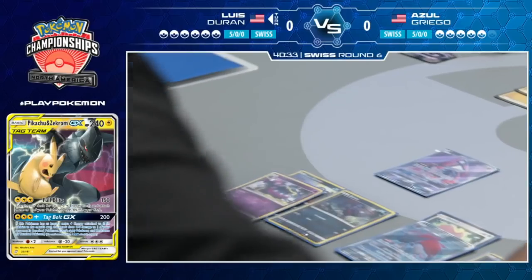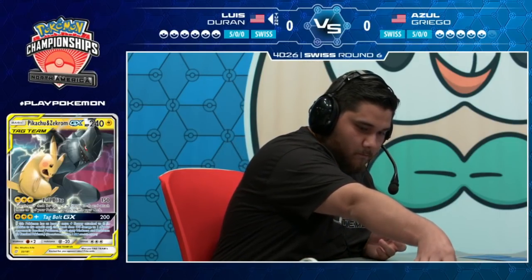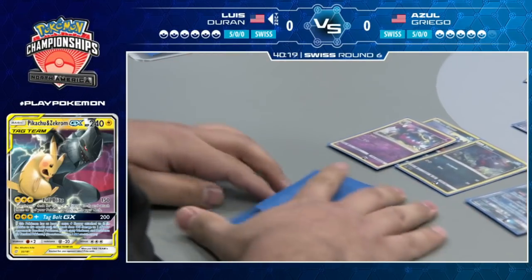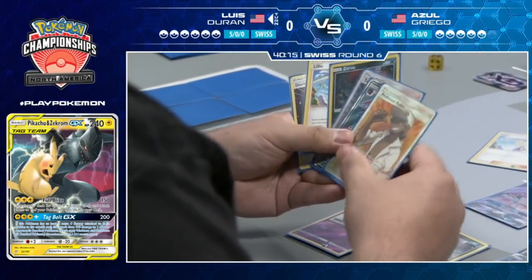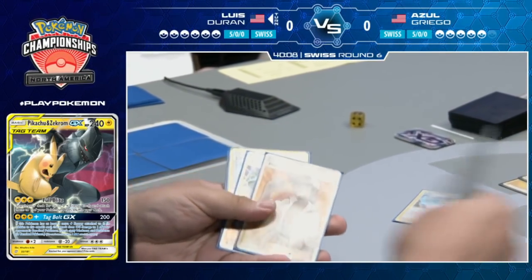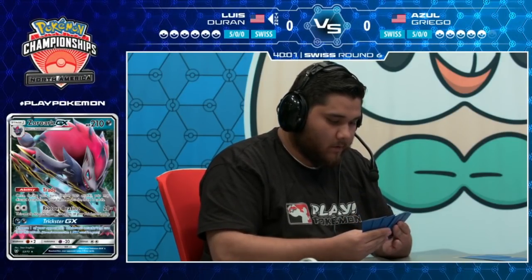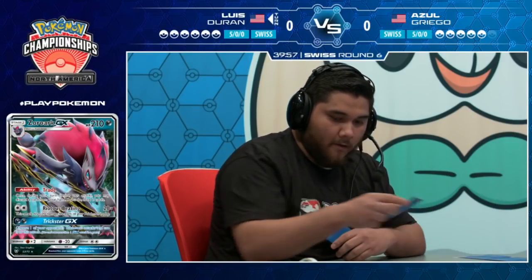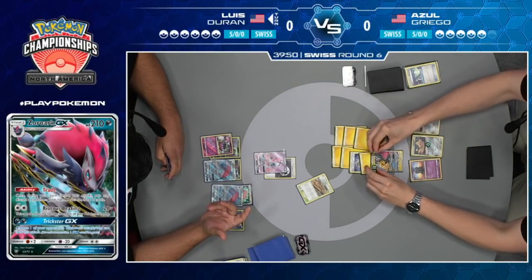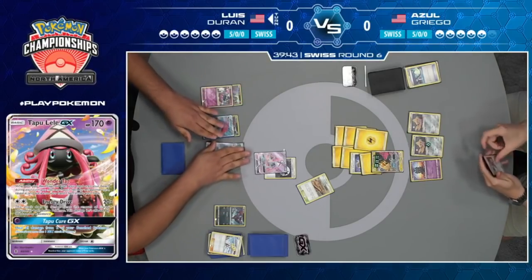Tagvolt GX could do some work, most likely taking down that Alolan Muk in the process, turning on Azul's deck once again. Azul just struggled for a few turns, and he was finally able to get a big attack with that Pikachu and Zekrom. Azul is going to refresh Luis's hand and kind of put both players back into playing this game the way they want to. There's another Zoroark — while he has the Professor Kukui and double colorless in hand, already playing the supporter, it will not get the job done. We could see him attach to the active and still attack, leaving 20 HP left on that Pikachu Zekrom, meaning a simple Riotous Beating will be able to clean it up.